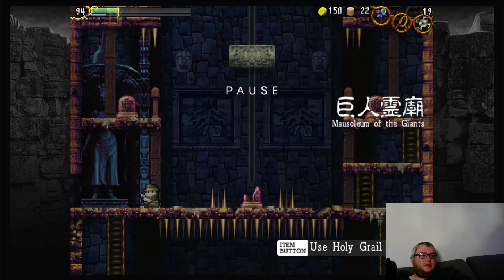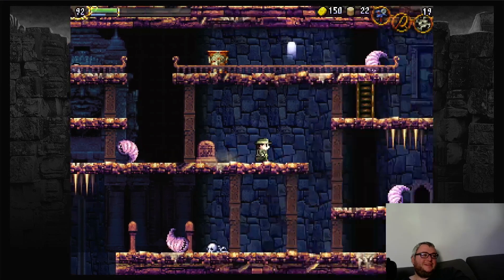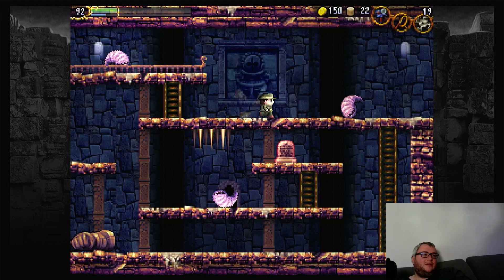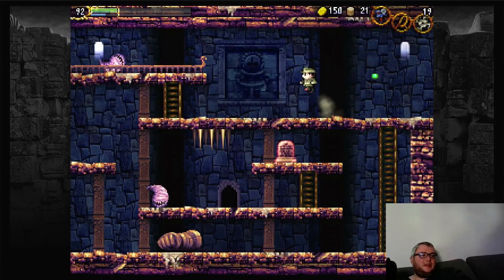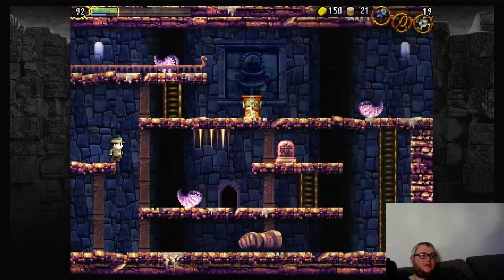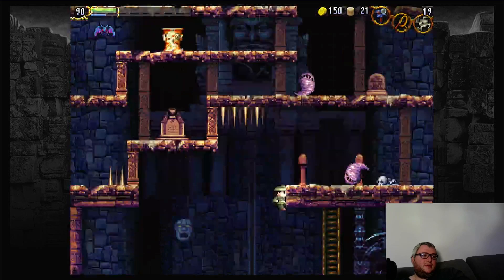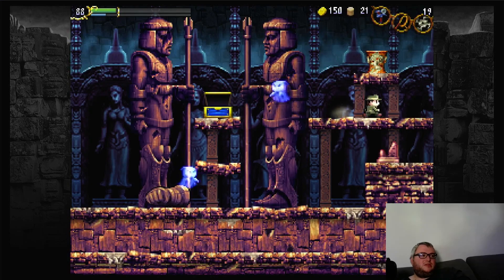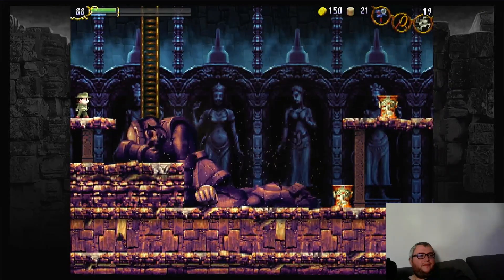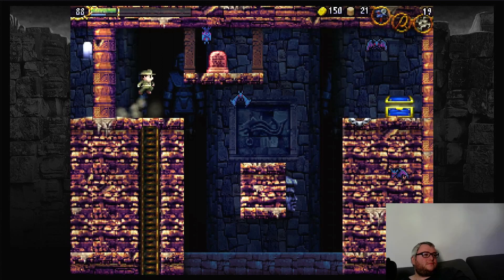Now we have Stars up. The quickest way to get up from the Mausoleum is just to warp upwards — it immediately places you there. With Stars up, this pedestal activates, which is something I couldn't have done before with Sun up — it's only there when the Stars are active. And something else changes: this Giant goes to sleep, so we can climb up this ladder.